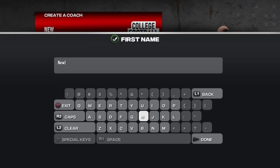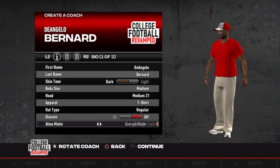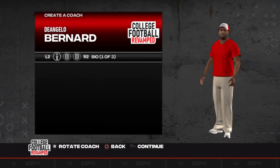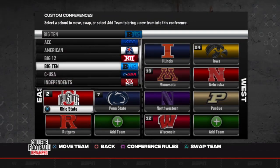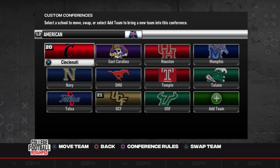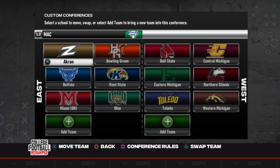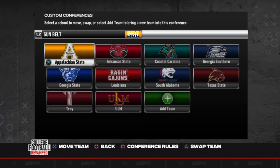Here we are to start a potential brand new series on College Football Revamped. I have this on my PC but we are using PlayStation buttons so you will recognize PS3-type gameplay. Our head coach will be D'Angelo Bernard of the Cincinnati Bengals franchise fame, the wide receiver and potential Hall of Famer. He will be taking over the Troy Trojans in this game, so we are going to be starting a College Football Revamped series.